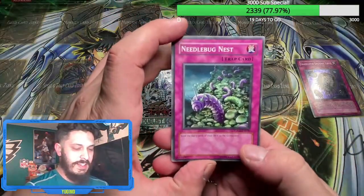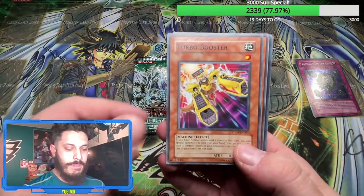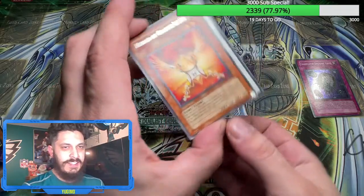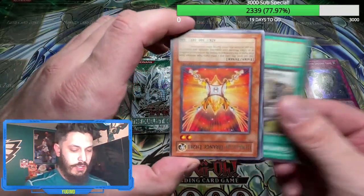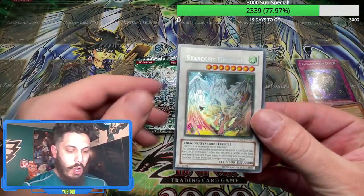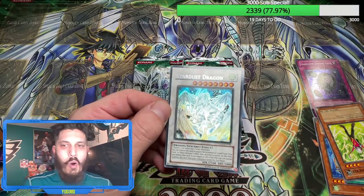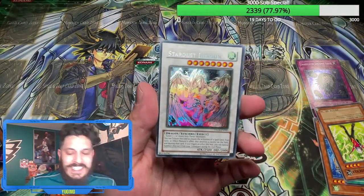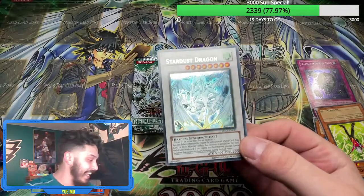It's been so long since we've sold these Duelist Genesis packs. Oh my goodness — right off the bat, and it's an upside down Synchro! Whoops, did I spoil it? Going from the back — is it the only card that's upside down? Oh... oh my actual goodness. This is insane — this is actually insane. We pulled it! Stardust Dragon — ghost rare!